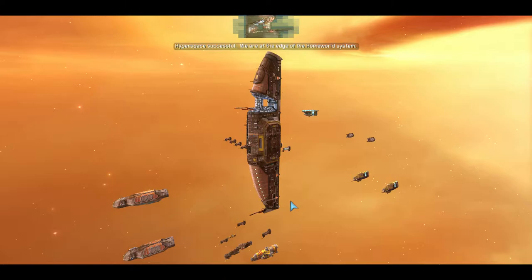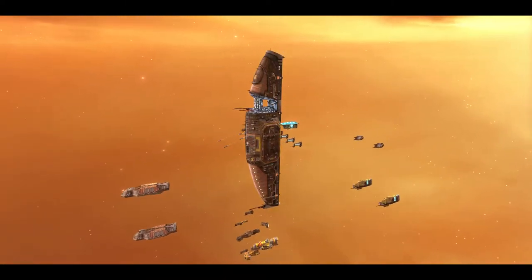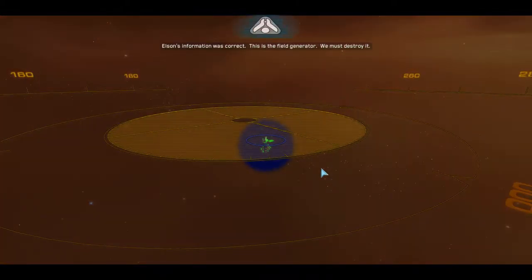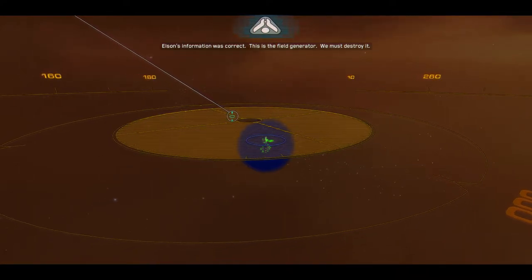Hyperspace successful. We are at the edge of the Homeworld system. Elson's information was correct — this is the fuel generator. We must destroy it.